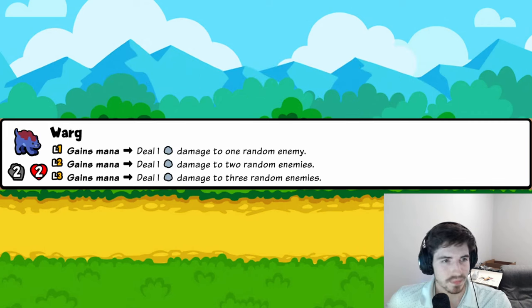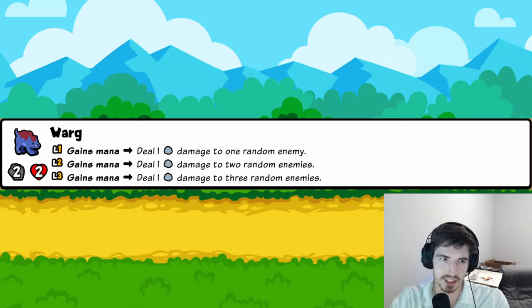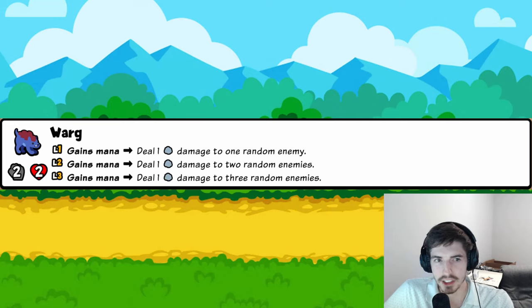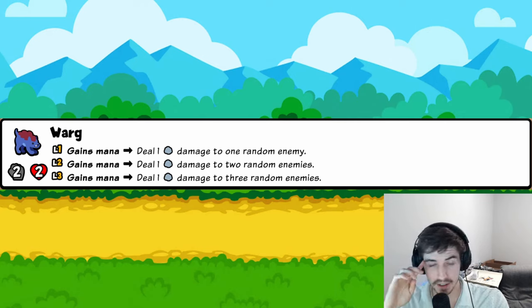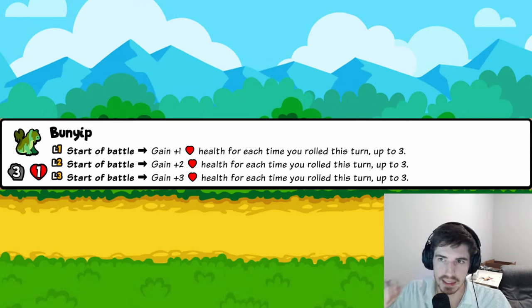The Warg gains mana and deals one damage to a random enemy, scaling up to three random enemies at level three. It's like a Mosquito but you have to gain mana to activate it. By the time you've set up enough pets to give this mana multiple times, I don't think you're really caring much about dealing one damage. Two trophies.